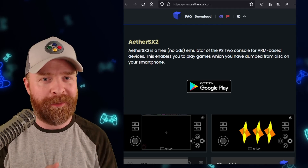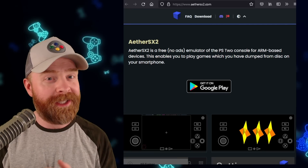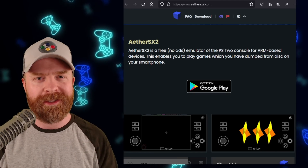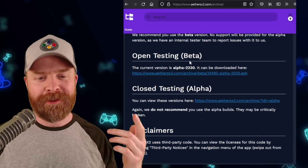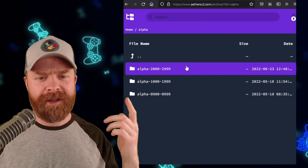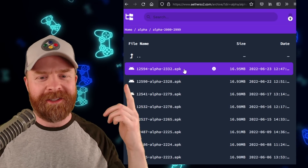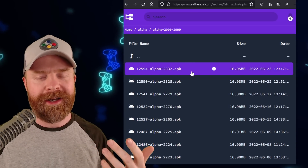Things might not work as anticipated. But if you're looking for a little bit of extra performance, you might want to check out a development build. To do so, head over to athersx2.com, click on download, and then scroll down the page to where it says closed testing alpha. Click on the link there, click on the top folder, and then click on the top version. At the time of filming, it's 2332.apk.